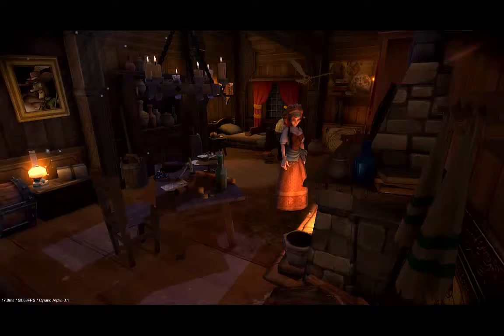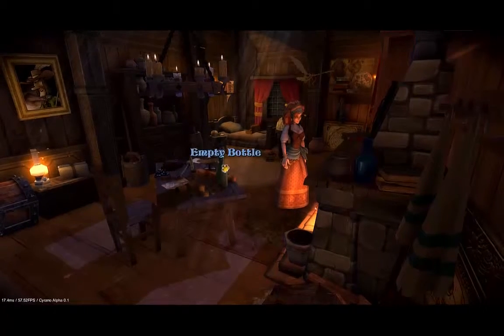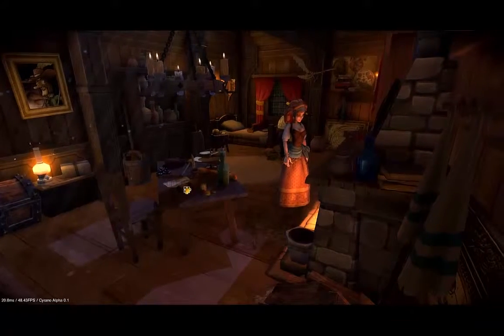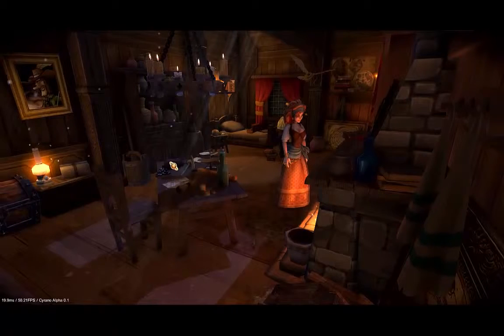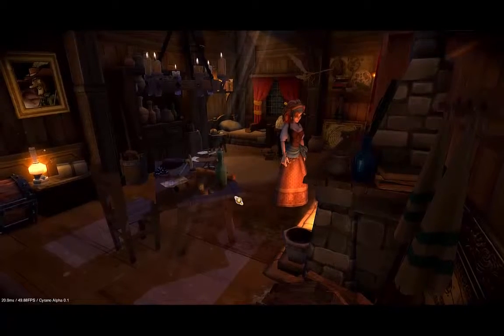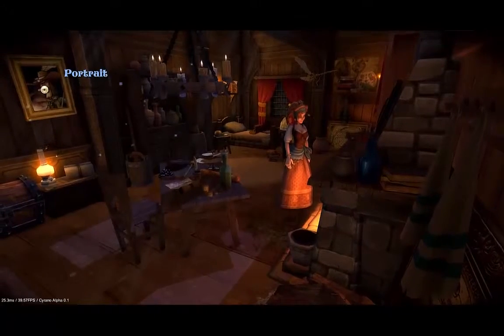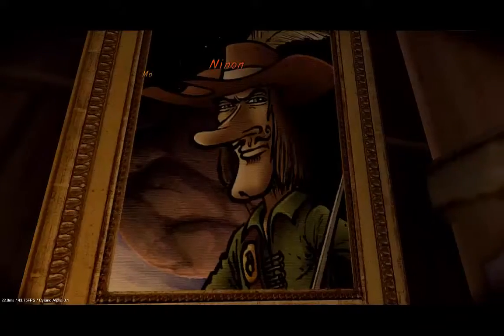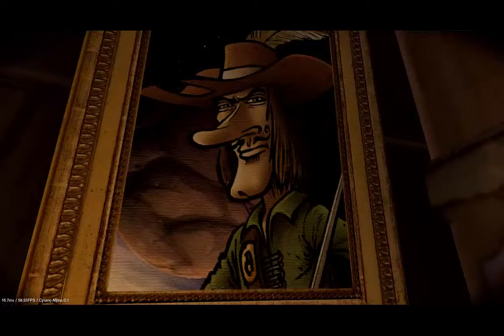This is how the story begins, as a classic point and click adventure. You'll start to play as Cyrano's best friend Nino, a French courtesan. Because Cyrano vanished mysteriously, she decides to look for some clues at his place hoping to find the reason of his sudden disappearance. Now I'm going to take a look at this portrait — the game zooms in and Nino starts a dialogue.